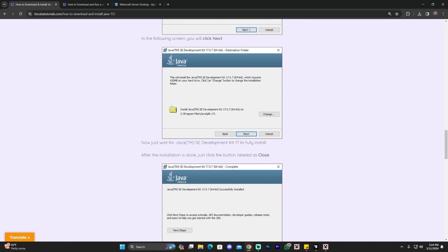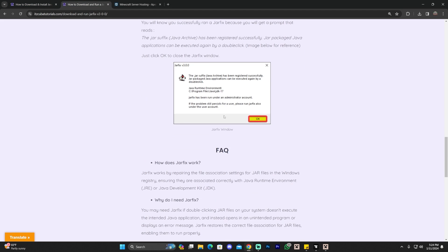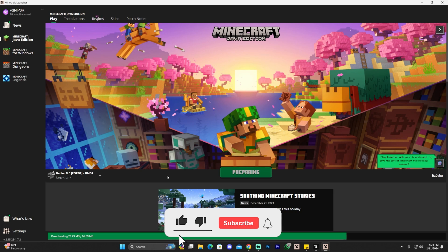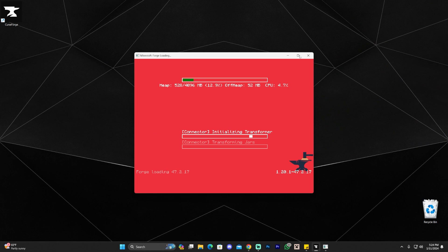I'll leave a link in the description for how to install Java 17. I'm also going to leave a guide on how to run a jar fix — sometimes you need to run one after installing Java. It's a simple three-step process: you download it, you open it, and that's it. Running the jar fix ensures that your jar files, which require Java, actually work. If you had any issues launching Better Minecraft, it could show errors like 'error code 1' or 'error code negative one' — usually it's a Java issue.